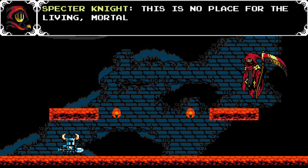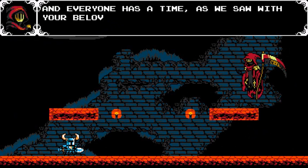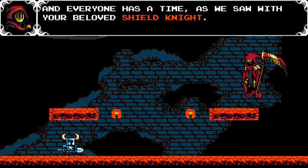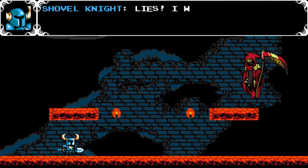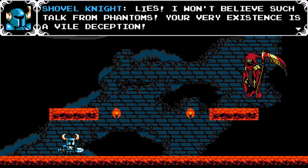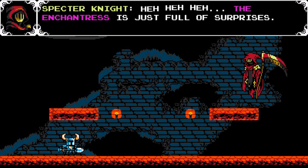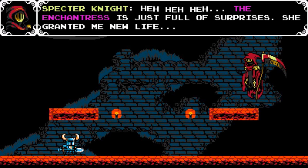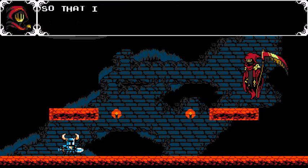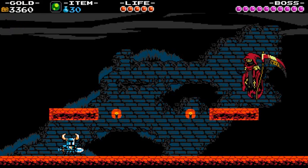Okay, so this must be the boss — the Spectre Knight! 'This is no place for the living, mortal. You shall be summoned when it is your time. And everyone has a time, as we saw with your beloved Shield Knight.' 'Lies! I won't believe such talk from phantoms! Your very existence is a vile deception!' 'The Enchantress is just full of surprises. She granted me new life, so that I may take yours!' It's boss time!